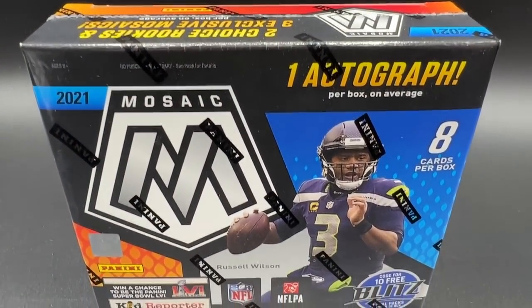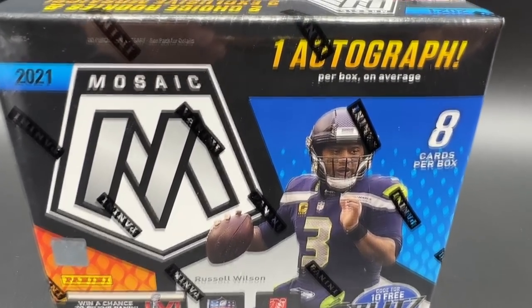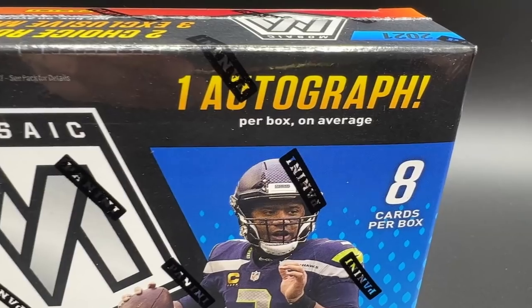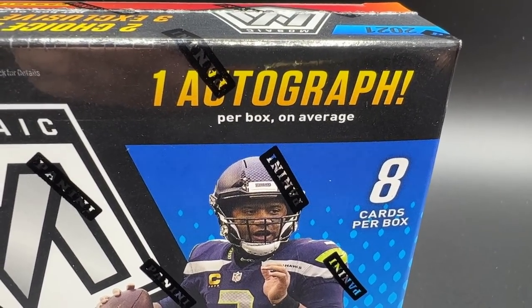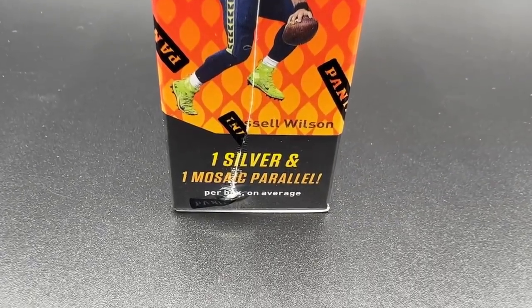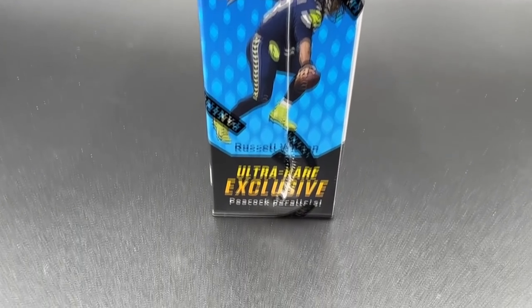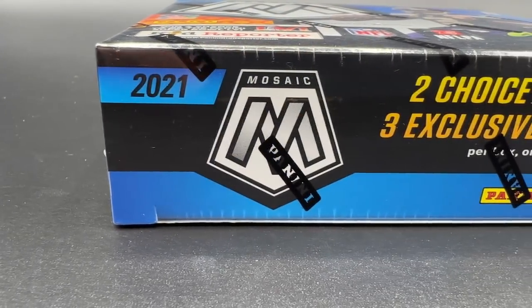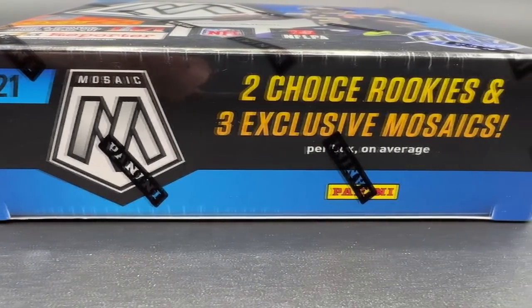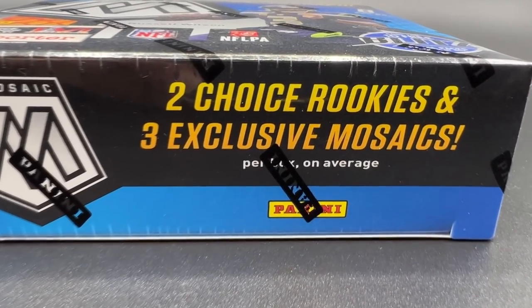This is 2021 Mosaic Choice Football. It's going to come with one autograph per box on average and eight cards per box. You're going to find one silver and one mosaic parallel, and you'll look for ultra rare exclusive peacock parallels. You're also guaranteed two choice rookies and three exclusive mosaics per box on average.